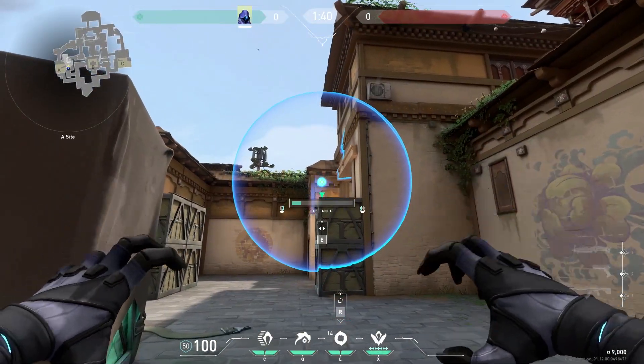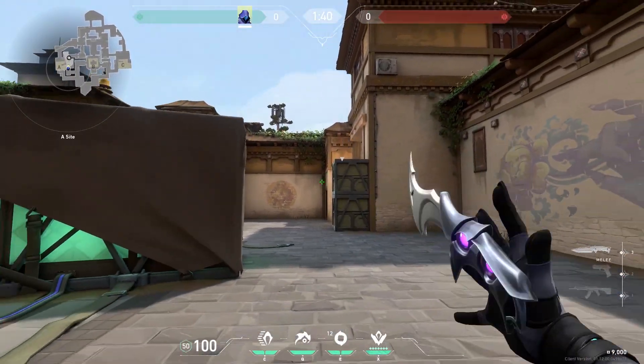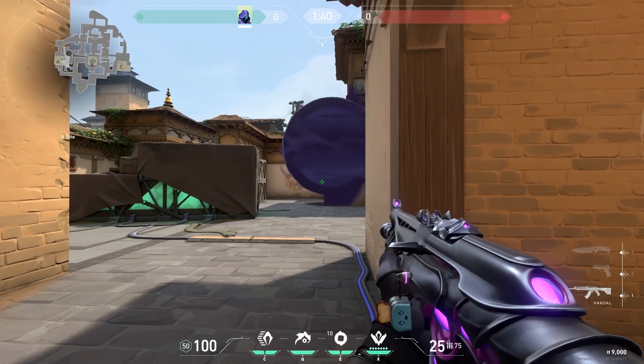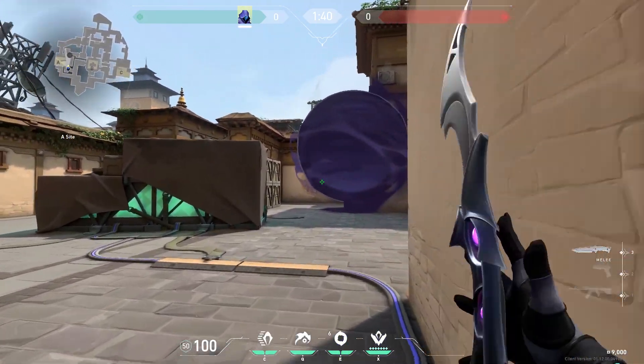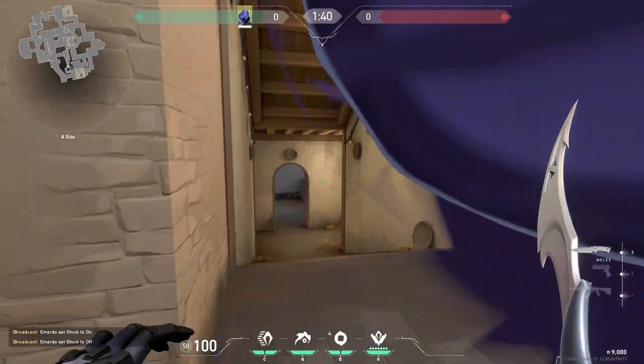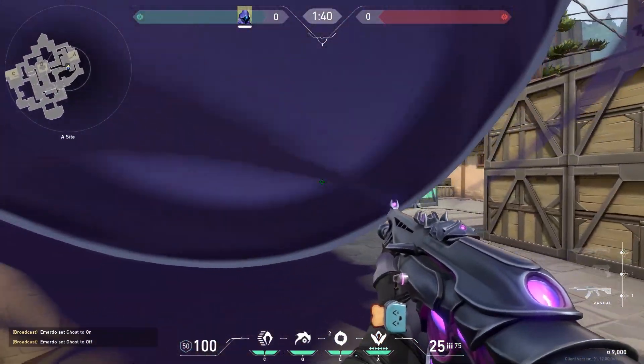Now the last one on Haven — this is a very simple one. Just put your smoke over there and the enemies cannot see you if they push A short. Don't use the same one way every round — it does not work like that.